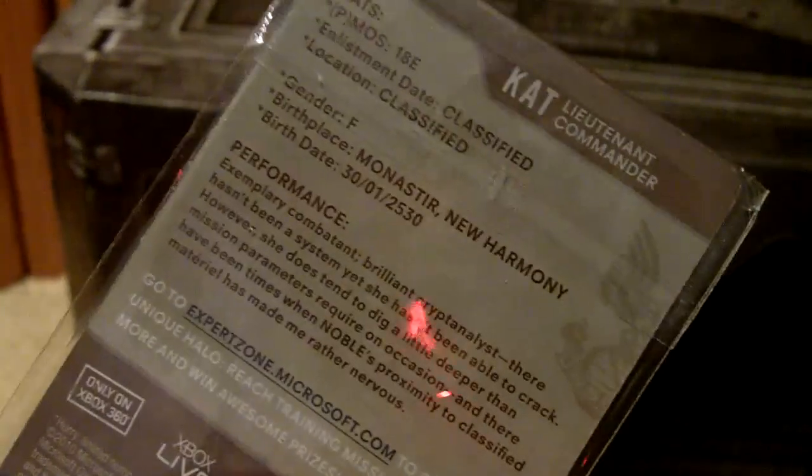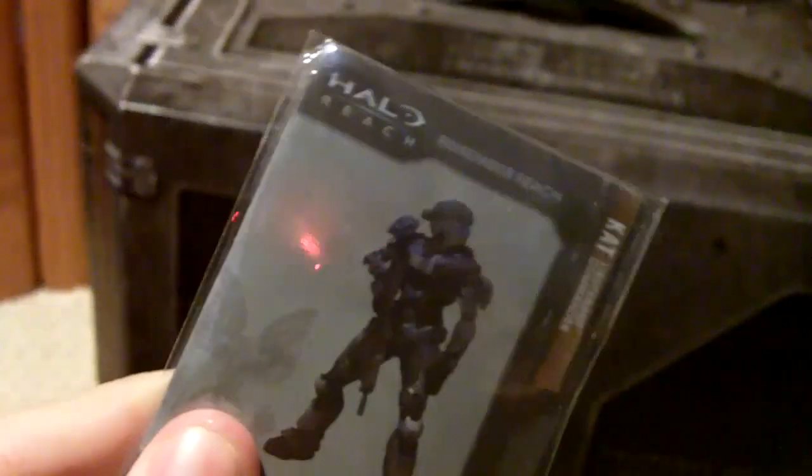These were only given to retail employees and only given by the Microsoft reps — and those are these trading cards. This one happens to be Cat, the Lieutenant Commander, and it has stats on the back. These are really interesting because they're actually metal. You don't see metal trading cards every day. It's a nice promo for Halo Reach, so not bad.